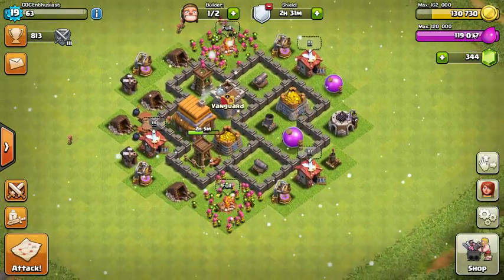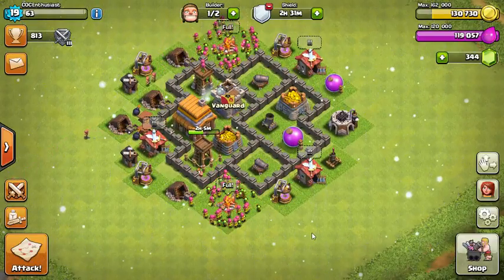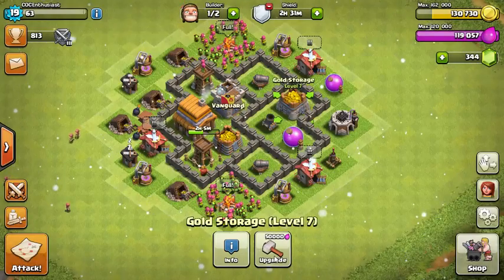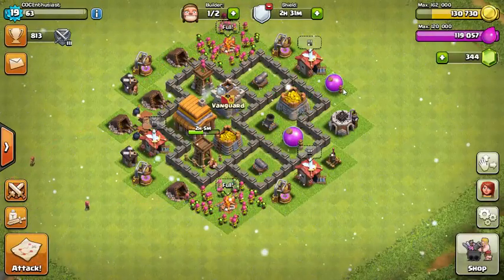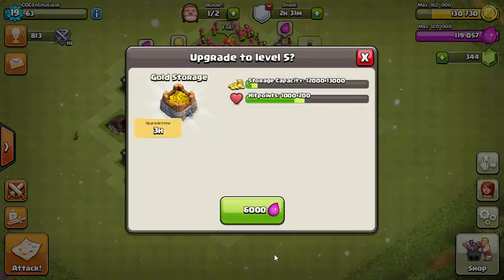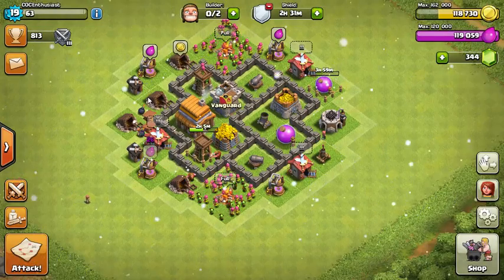Now we can spend some of our gold. I've been getting raided a lot just because of the gold and elixir amounts. I don't want to mess with other people so I'm just going to do it right now. I just realized there's another 2-hour shield I can actually purchase for 10 gems. I'll do that later when I'm building something for 2 hours, or maybe just do it after I finish this video — just so I can protect my loot. 4 hours, good enough.